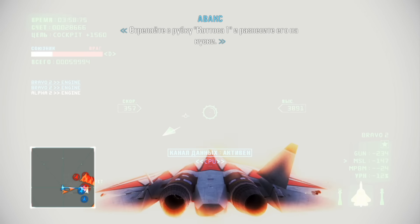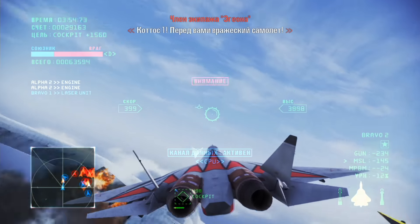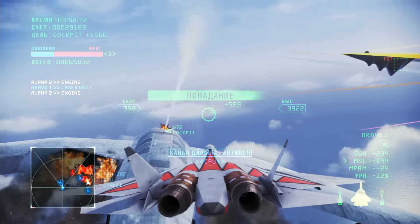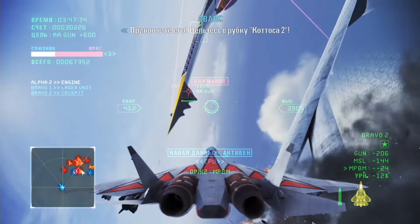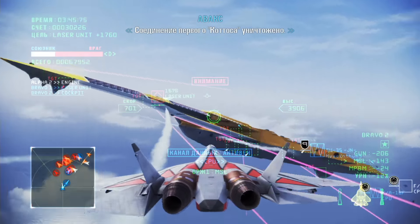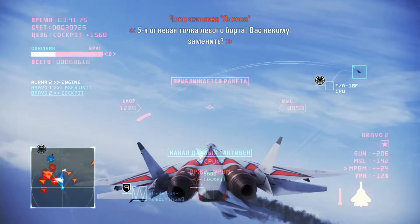Aim for CODAS I's cockpit and send it to the ground! Enemy plane in front of you. All engines on CODAS I destroyed. All engines on CODAS II destroyed. Aim for CODAS II's cockpit. First CODAS unit destroyed. That's a good emplacement — weren't there any replacements?